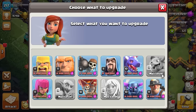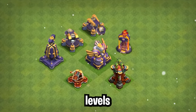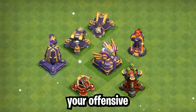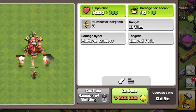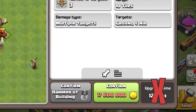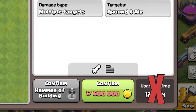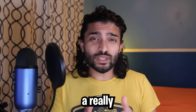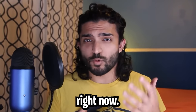Number four: get as many levels as possible done on your core defenses after your offensive upgrades. Number five: don't manually upgrade anything longer than 12 days — wait until you get a magic item to complete those upgrades. If you want to rush, those guidelines should give you a really good starting point.